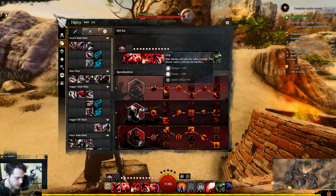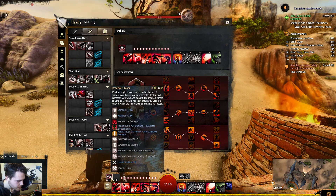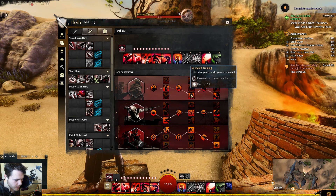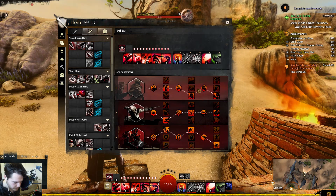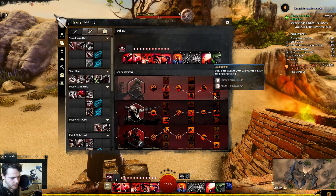In Deadly Arts we have Mug, which deals damage and gains life when stealing — I think this affects healing, and yeah, it does actually affect that, so we're getting some health and dealing damage. We've also got gaining extra power when you're revealed, which comes into play a little bit later.